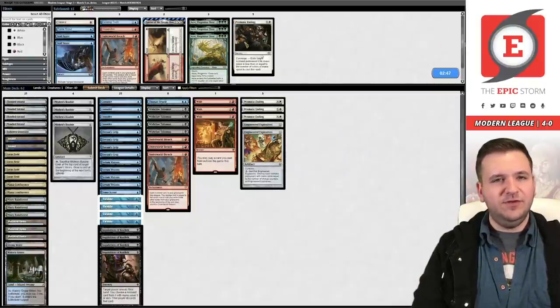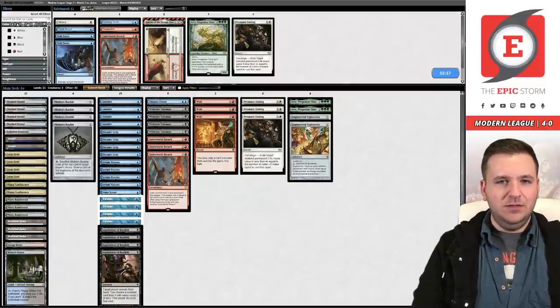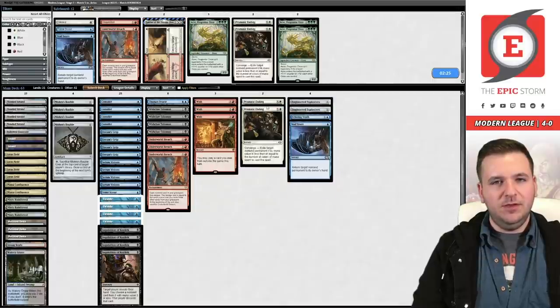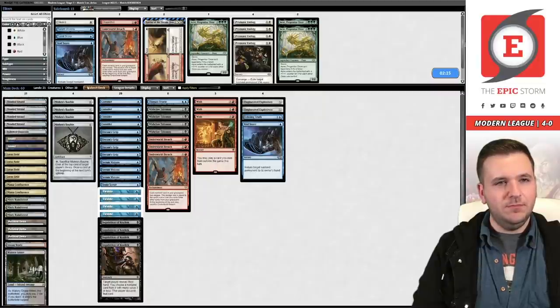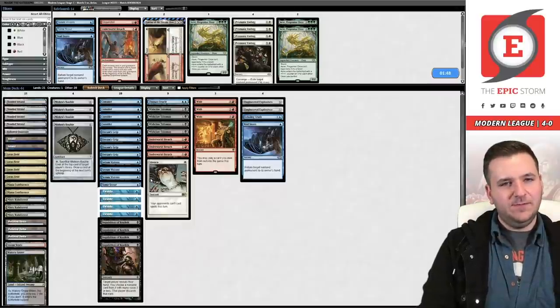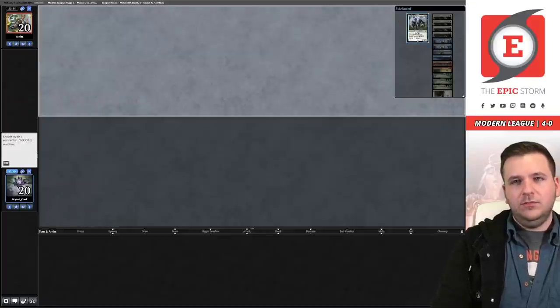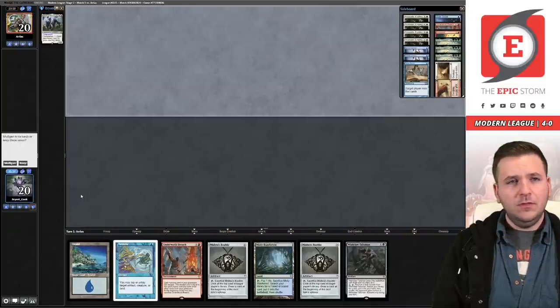It's the Rhino stack — definitely boarding in both Aether Gusts. I've had mixed experience boarding Aether Gust — sometimes really good, sometimes bad. Maybe just Aether Gust and Voidsnare because they bounce Blood Moon, which they often board in. Get rid of the Endings. I'm also boarding in Silence, which shuts down Endurance. Don't hate that — let's go.